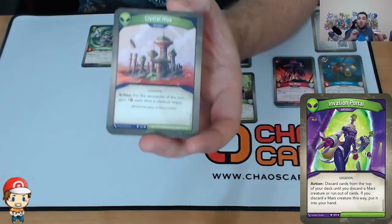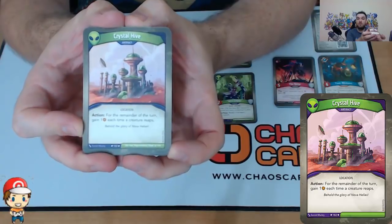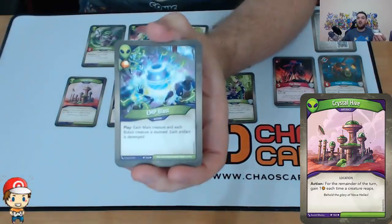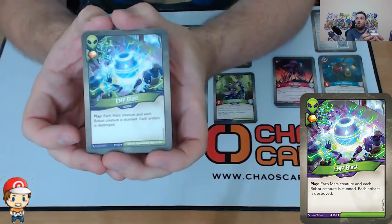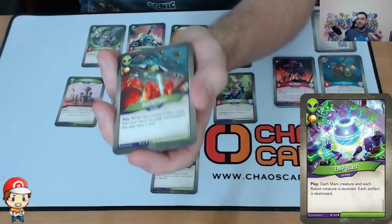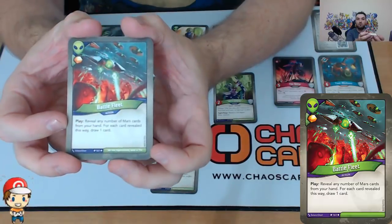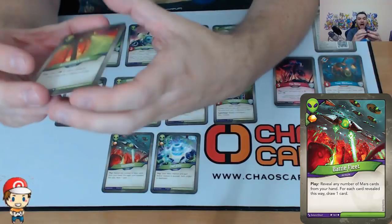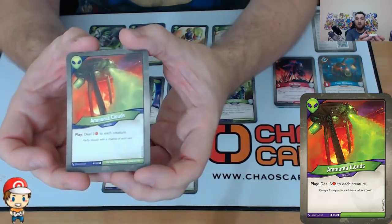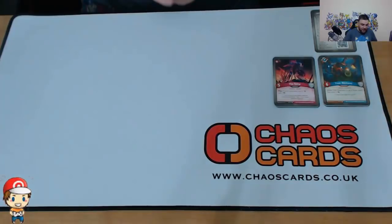We've got Crystal Hive, a location — for the remainder of the turn, you gain one Ember each time a creature reaps. That sounds pretty good. We've got an action, EMP Blast — each Mars creature and each robot creature is stunned, each artifact is destroyed, so I probably want to use that on a turn when I haven't got too much Mars out. One action, Battlefleet — reveal any number of Mars cards from your hand, for each card revealed draw one. That could be good as draw power. And one copy of Ammonia Cloud — an action which deals three damage to each creature. I like that I can capture, I like that I can increase the cost of keys. I'm quite liking the Mars ones.